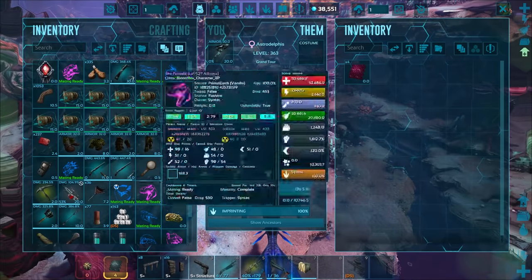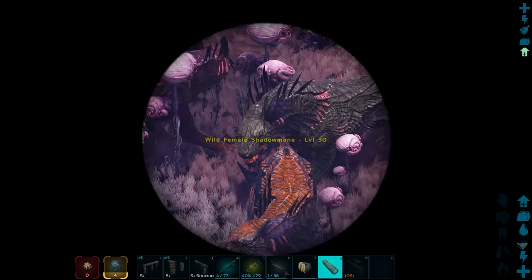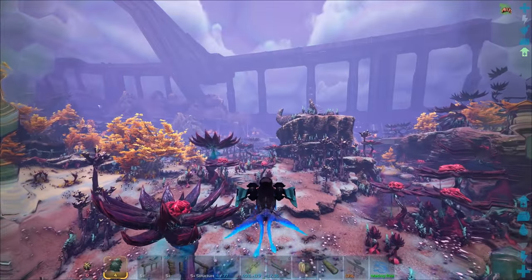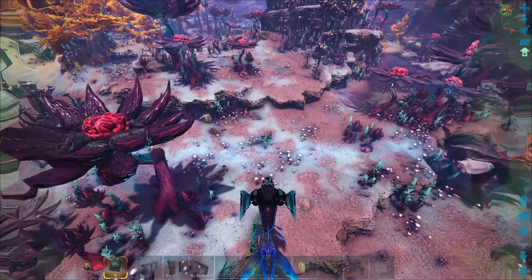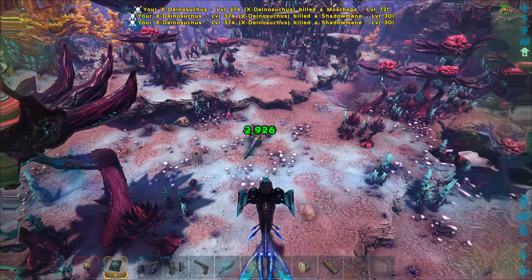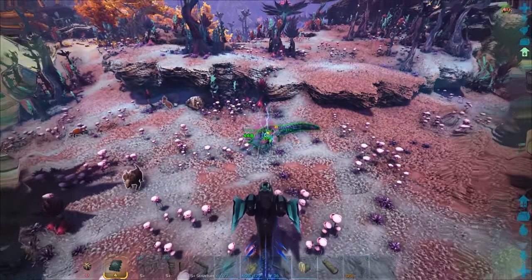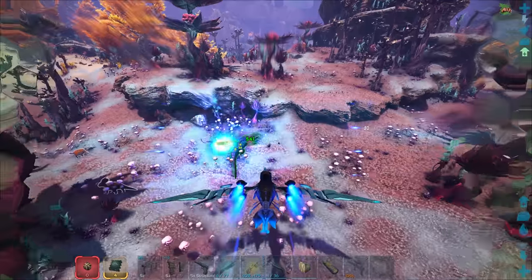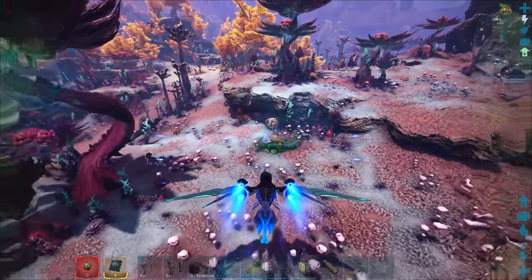There tend to be a good amount of Shadow Manes around the lake areas. Checking with the spyglass: level 30, 102 - should probably kill those. I'll send in the dinosuchus. Two of them are dead, need one more.